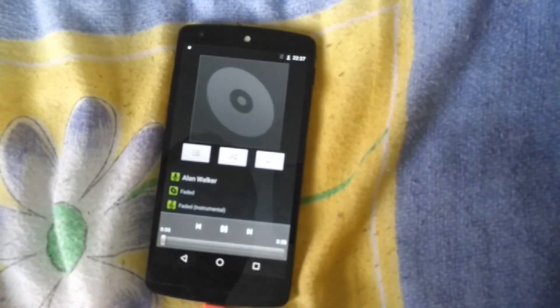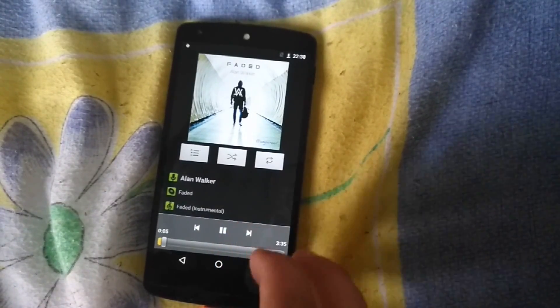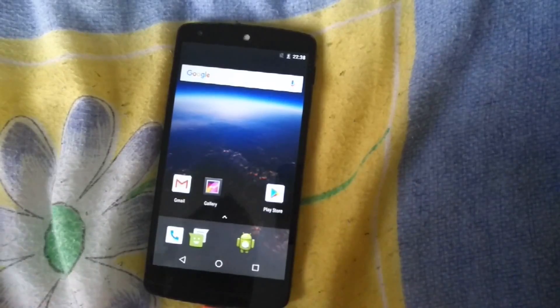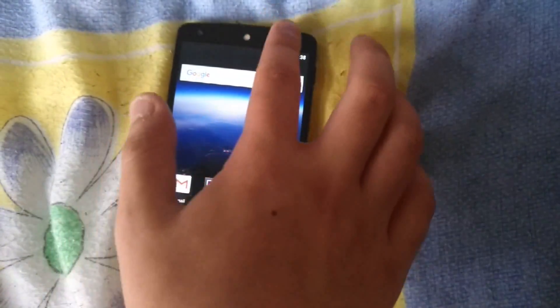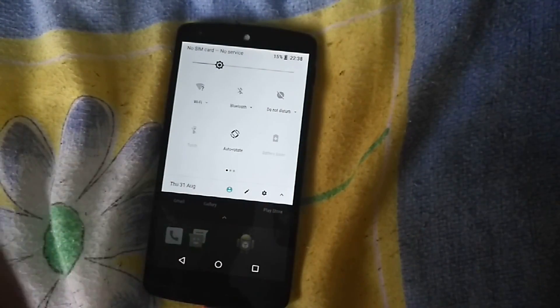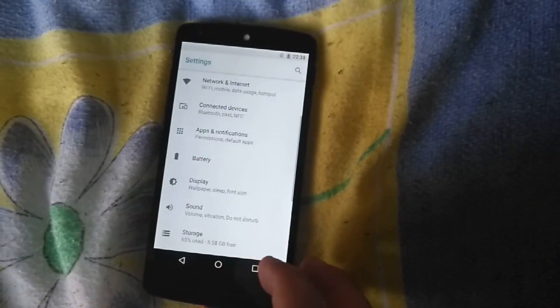Audio does take a bit of time to load. I don't have copyright-free music for these videos. I can't show the picture-in-picture (PiP) feature, and I can't download apps. This is just a review of how Android 8.0 looks on a Nexus 5. I'll show you battery saver, Easter egg, and the revamped settings.